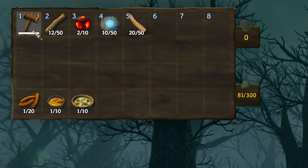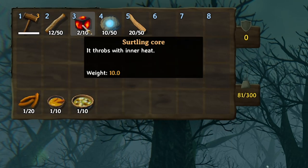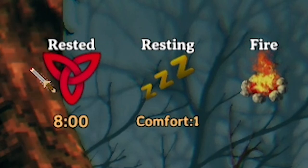All you need to bring with you are the following items: a hammer, twelve pieces of wood, two certling cores, ten gray dwarf eyes, and twenty fine wood. Remember to eat and get your rested buff before you go.